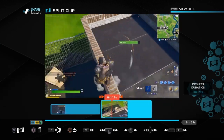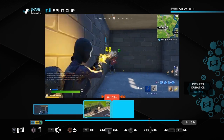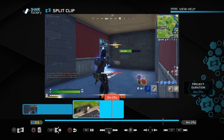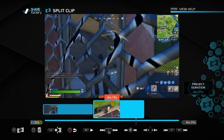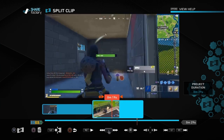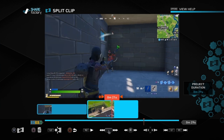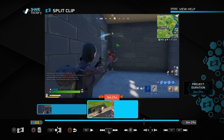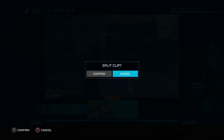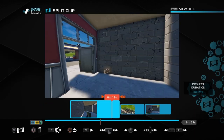Play the gameplay clip out to see what the gameplay was like. We remember that we pulled the gun out, so we want to go back to the point just before we shoot. Using the D-pad you can go frame by frame. Keep going forward until you get to just about to shoot, then push the cross button to split the clip.